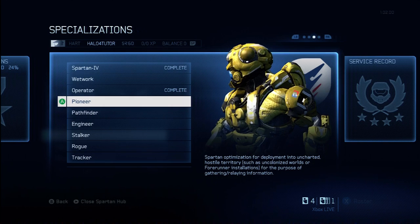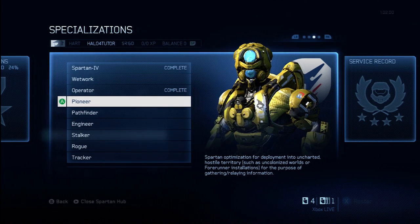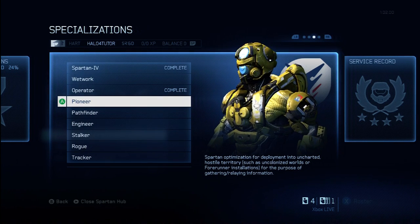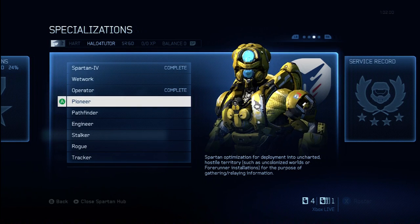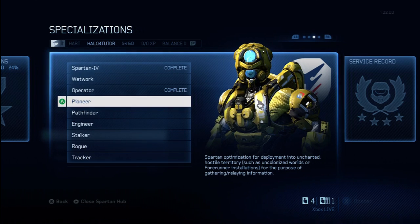Now the downside to this is that it's not giving you any boost actually in the game. It's hard to really give it a grade, but I'm going to give it a B. Obviously there are some disadvantages — it's not giving you any advantage in the actual gameplay, so that's kind of frustrating. But you're going to be able to rank up much more quickly and unlock all the other specializations more quickly. So that is definitely a huge upside. I'm going to give this Fast Track Tactical Package a B.